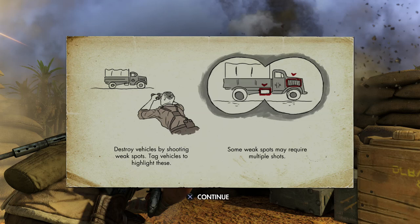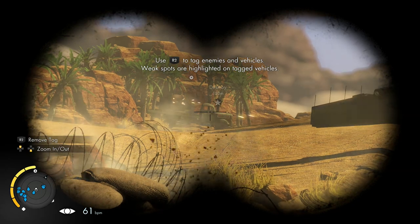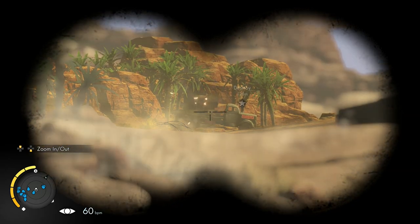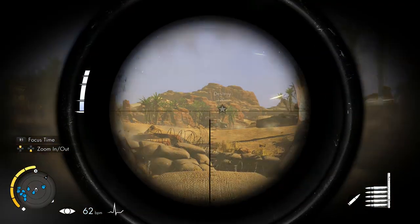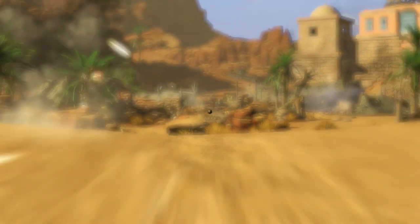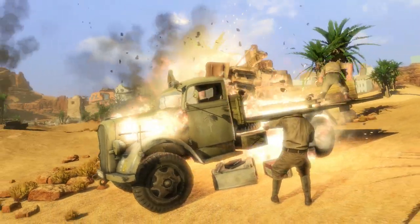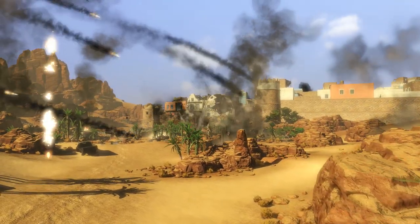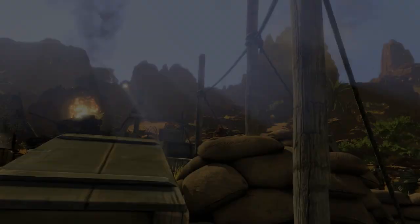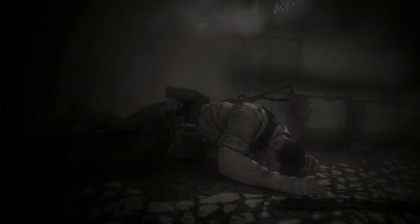You can destroy vehicles by shooting weak spots — tag vehicles to highlight them. Some weak spots may require multiple shots. You use the binoculars with R3 and zoom in with the D-pad to tag stuff. Let's come out of the binoculars, get the sniper rifle out, zoom in, and shoot the canister below the car. Right on target. Normally in sniper games when you tag stuff it tells you how far away it is, so you know how many notches down to go on the scope — it's normally a hundred meters per line.